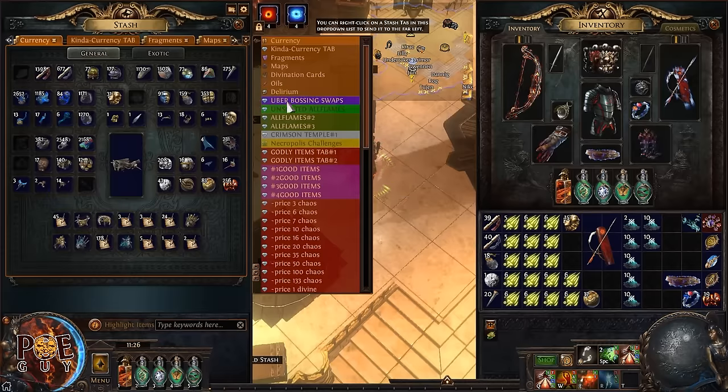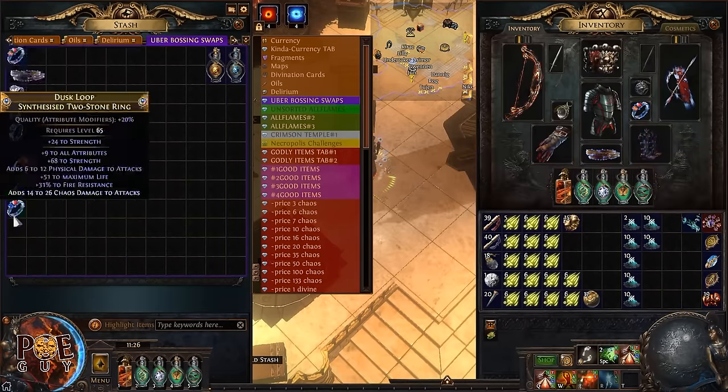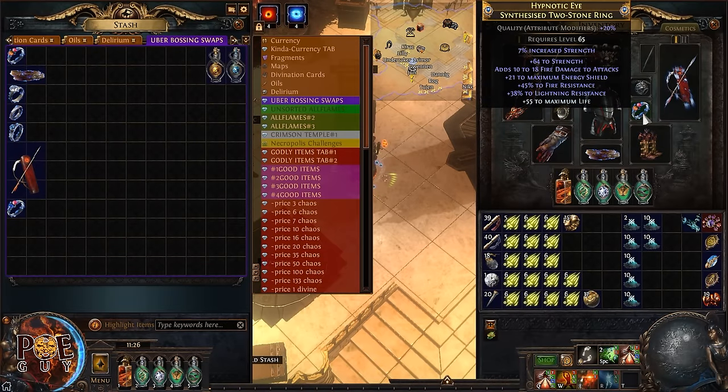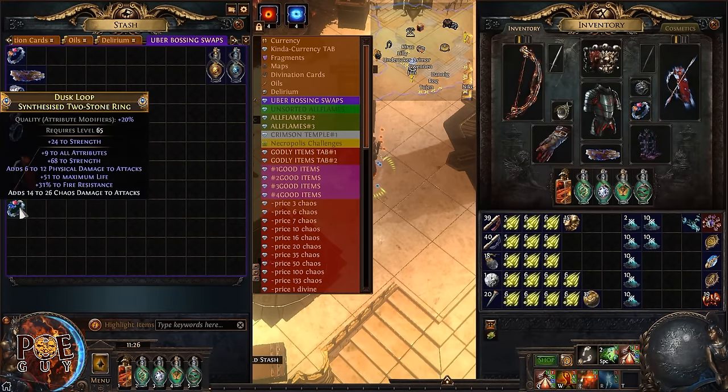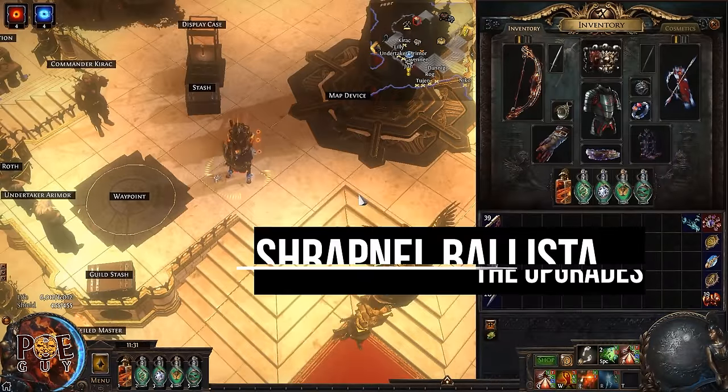That's how you craft your quiver. I also crafted this other quiver using the same method. I hope this was useful — now you know how to craft them and don't need to overpay on the trade website. If you cannot afford a ring with increased strength implicit, no worries — buy rings with flat strength using this method.